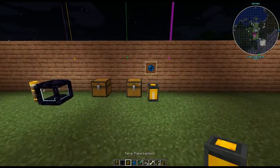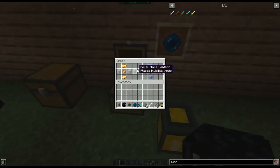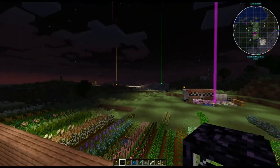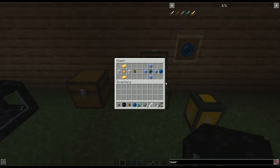So how do we make the Feral Lantern? Again, really easy. It's two glass (doesn't have to be stained), glowstone dust — not even a block, just a piece of dust — and two gold ingots. Look how easy that is to make. The description says it places invisible lights, but it works just like I showed you — it's amazing.